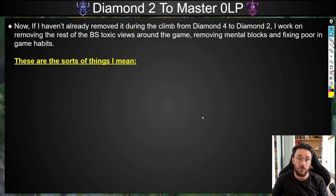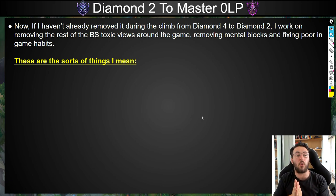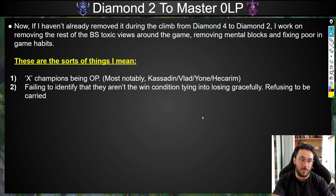If I haven't already removed all this toxic stuff throughout the climb from Diamond 4 to Diamond 2, I work on removing the rest of these bullshit toxic views around the game, removing mental blocks, and fixing poor in-game habits throughout this Diamond 2 to Master 0 LP skill bracket. Some people have a weird narrative where it's like 'this champion is just OP, I can't deal with it' — most notably champions like Kassadin, Vlad, Yone, and Hecarim are the most common.